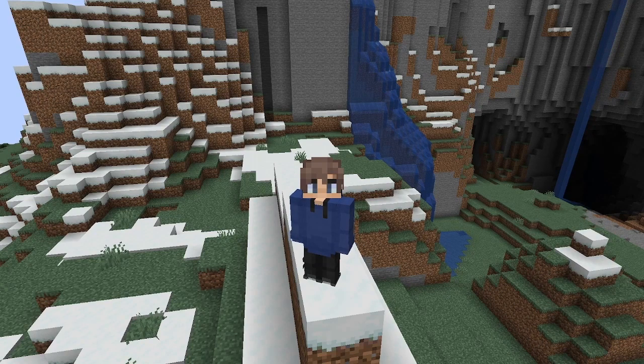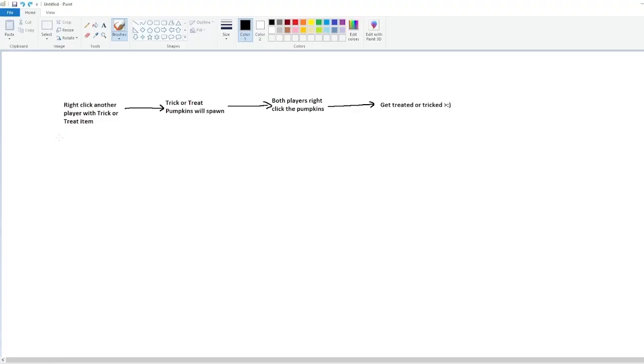Here are the results. How the plugin works is quite simple. First of all, you right-click on another player with a trick-or-treat custom item, and after that a trick-or-treat pumpkin will spawn — directly in front of you as well as directly in front of the player you right-clicked. Then both players need to right-click their own pumpkins, and after that you can either get treated — meaning you get a reward or an item — or get tricked, which means a mob will spawn on you.